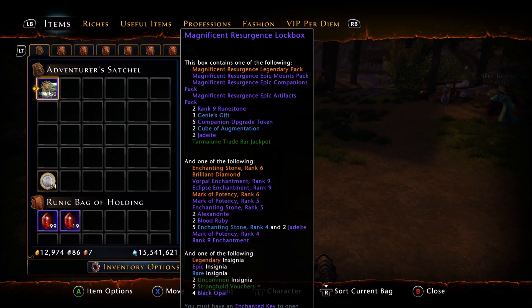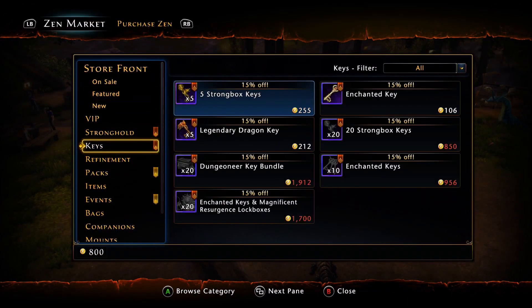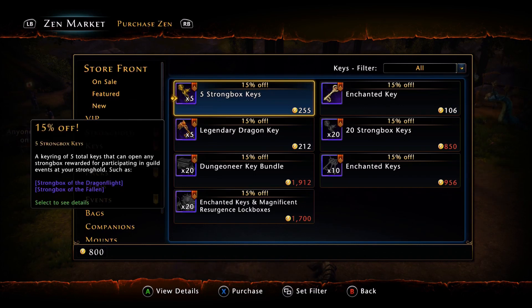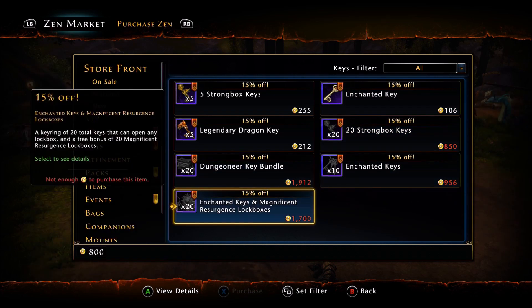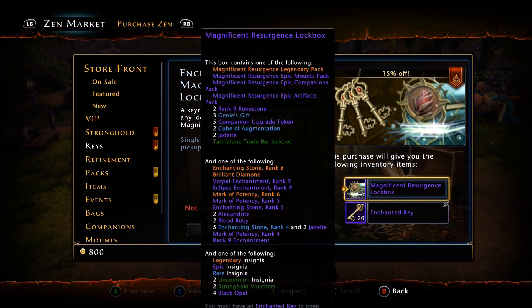Here we are in game. This is what the lockbox looks like. It is on sale — currently all keys are on sale this weekend. It's 15% off right now, which is 1,700 zen, so I'm assuming it'll be 2,000 zen normally. What you get is 20 enchanted keys, and they're tossing in this bonus lockbox. This lockbox is basically just an upgraded version of the Glorious Resurgence lockbox — they've upgraded the contents and just gave it a new name: the Magnificent Resurgence lockbox.